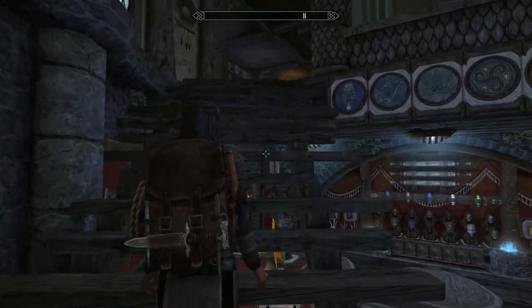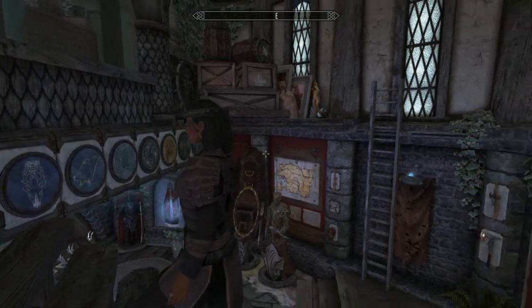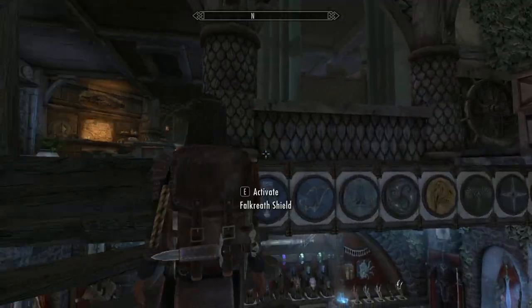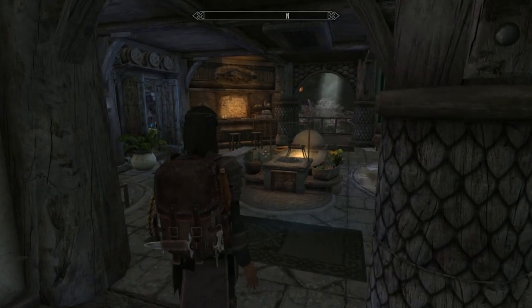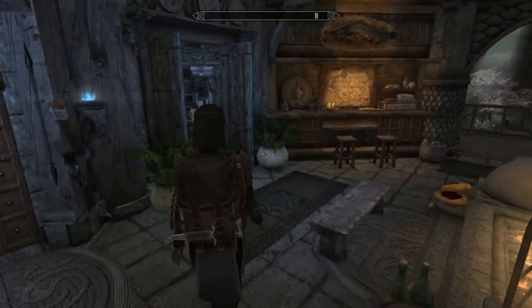There's a little ladder up to the loft area, but there's nothing in it apart from storage. And you've got all the hold shields there.